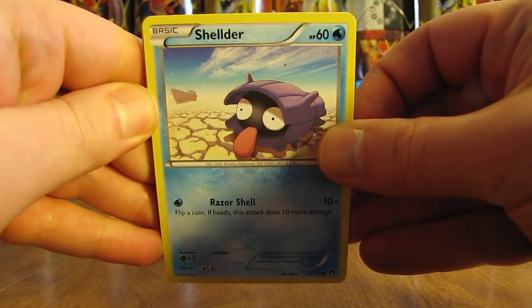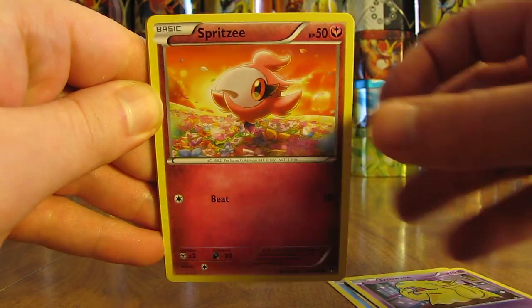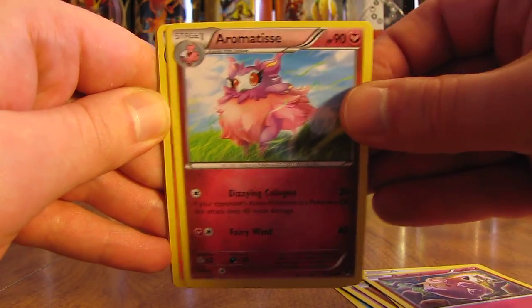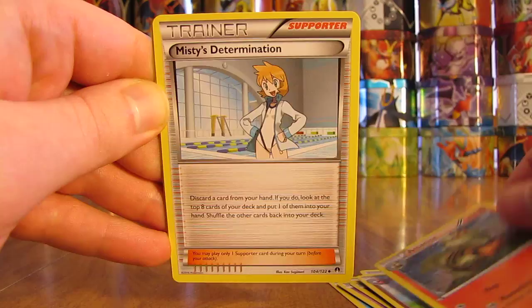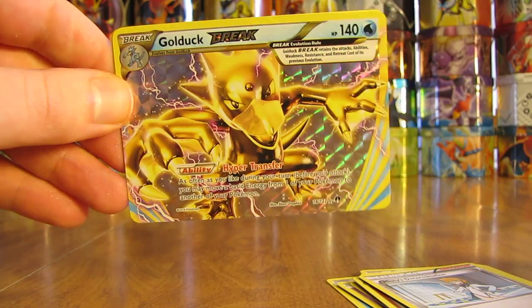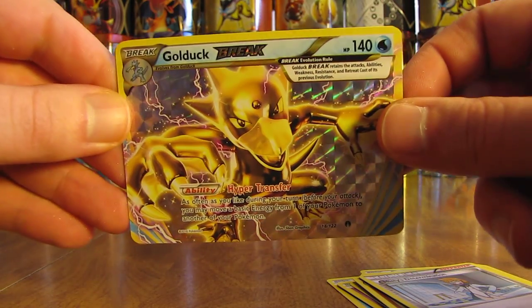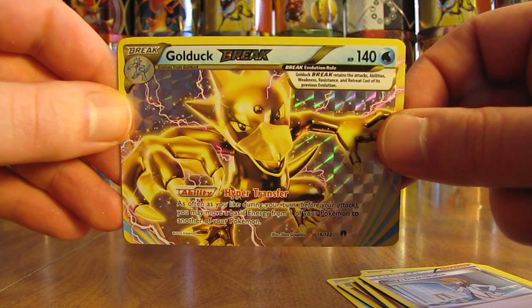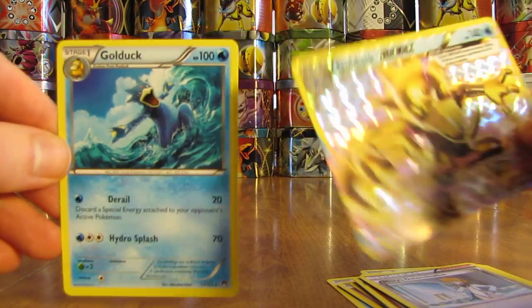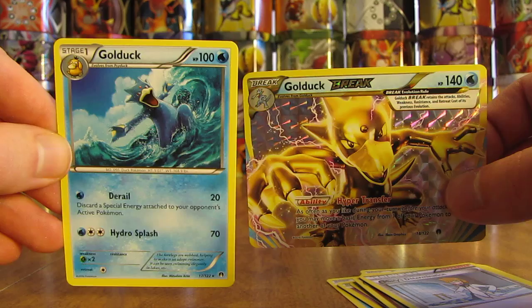Would be nice to pull that Mega Gyarados EX Full Art. This pack starts off with Shellder, Drowsy, Spritzy, Timpole, Clefairy, Aromatissi, Arcanine, and a Misty's Determination trainer. Then — another Break card, the second of the box — Golduck Break! Neither time was I expecting it. The final card is a Golduck — you'd need Psyduck to play the whole line.